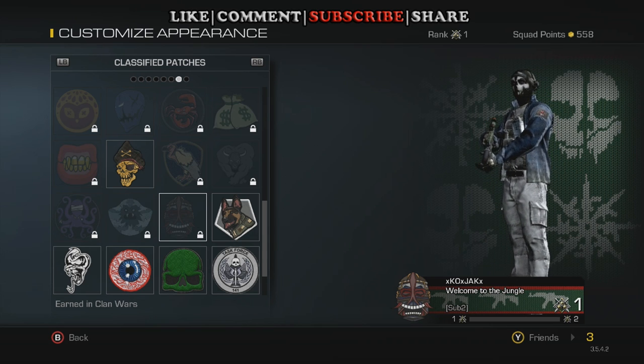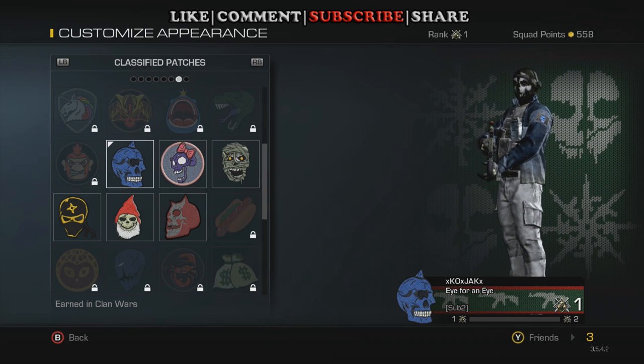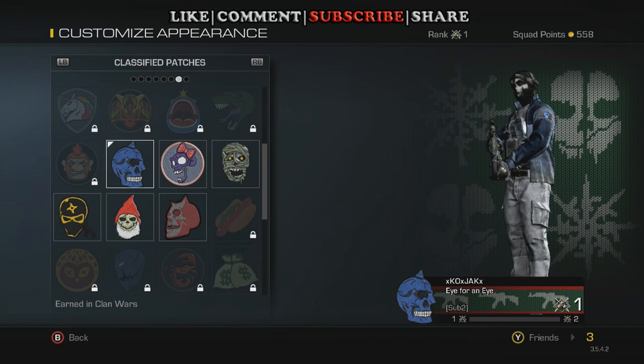Now, that doesn't tell you how to receive those, so that's what I'm going to do today for you. The first one is the Cyclops patch, or Committed. You receive it by holding four targets simultaneously.